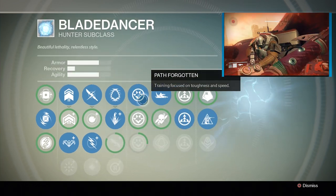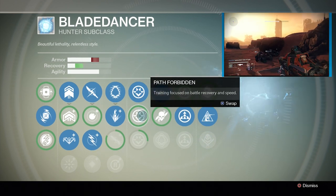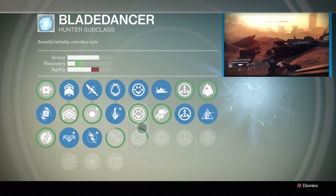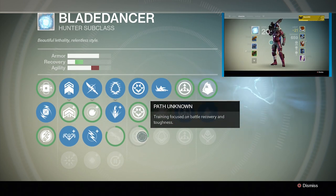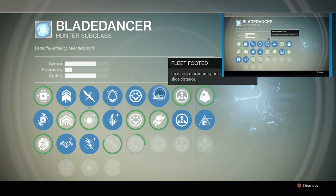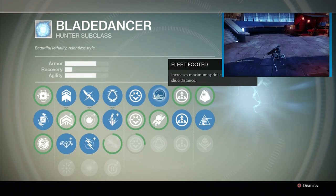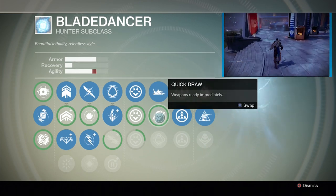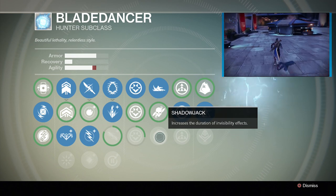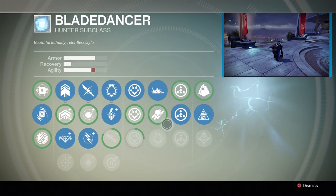Path Forgotten — training focused on toughness and speed. Path Forbidden — training focused on battle recovery and speed. Path Unknown — training focused on battle recovery and toughness. Fleet Footed increases maximum sprint speed and extends slide distance. Quick Draw: weapons ready immediately. Shadow Jack increases the duration of invisibility effects.